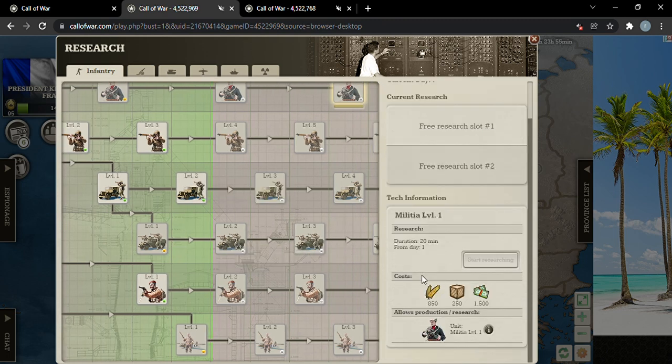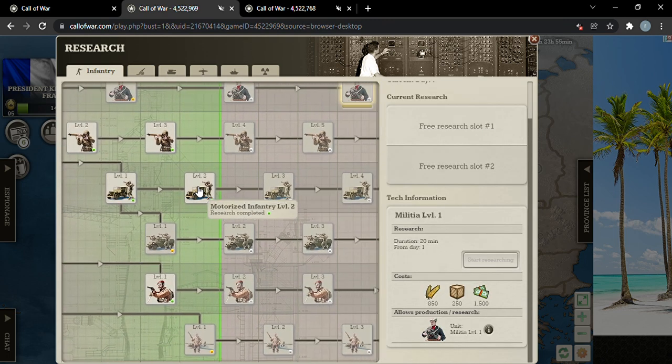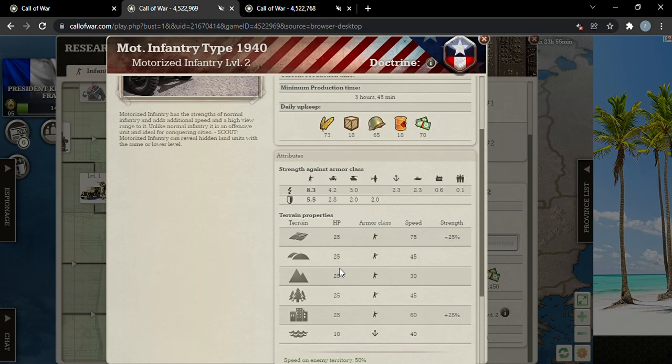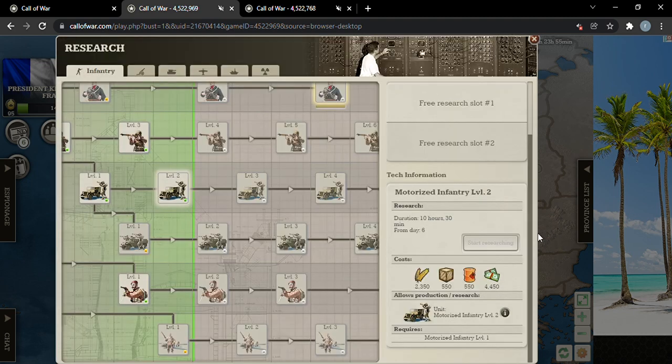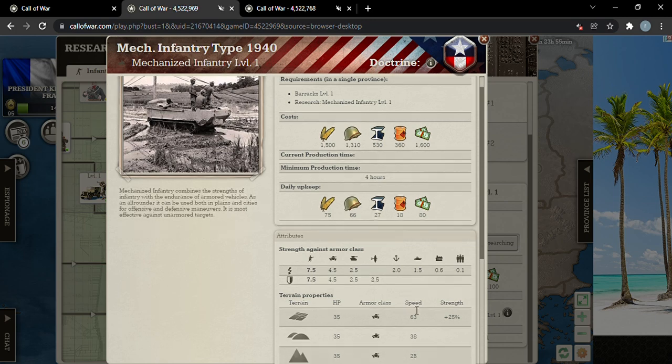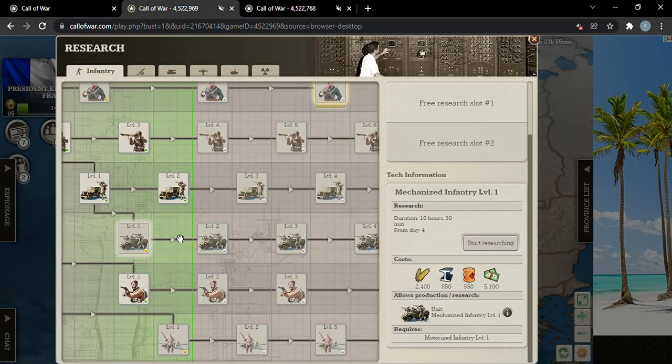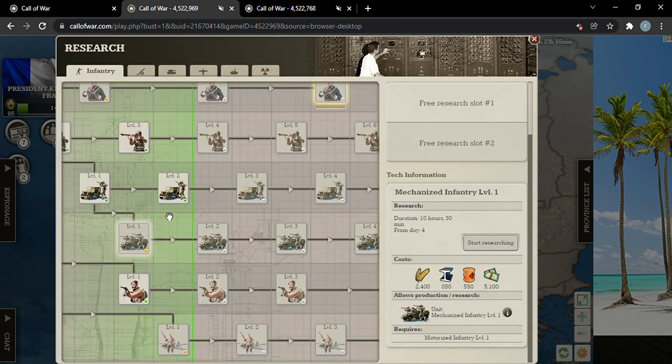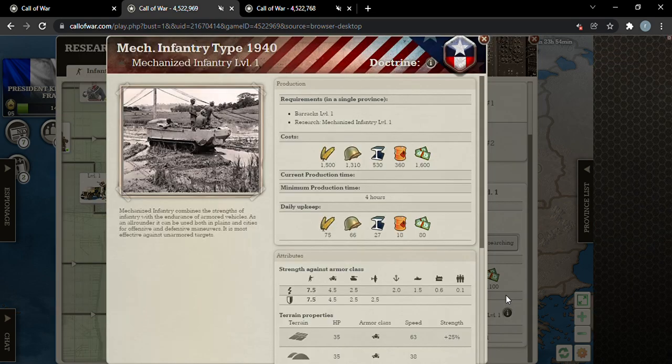Now we're going to start off in research. The French research is really, really good and I want to dissect some of the infantry tablets we're going to go for. Motorized attack is 8.3 damage and mechanized is 7.5, but that's for only level one. The daily upkeep is pretty big for motorized, not so much for mech.